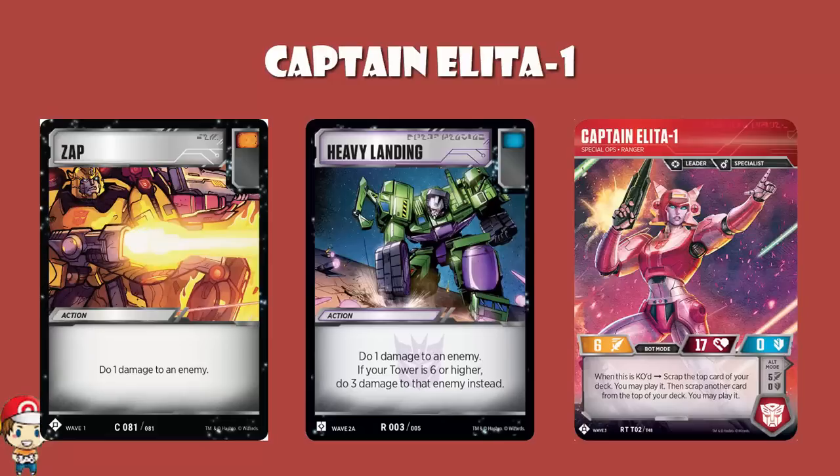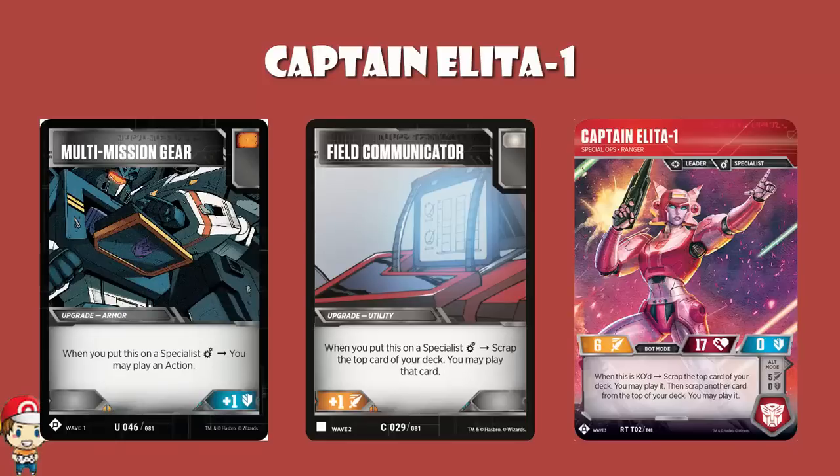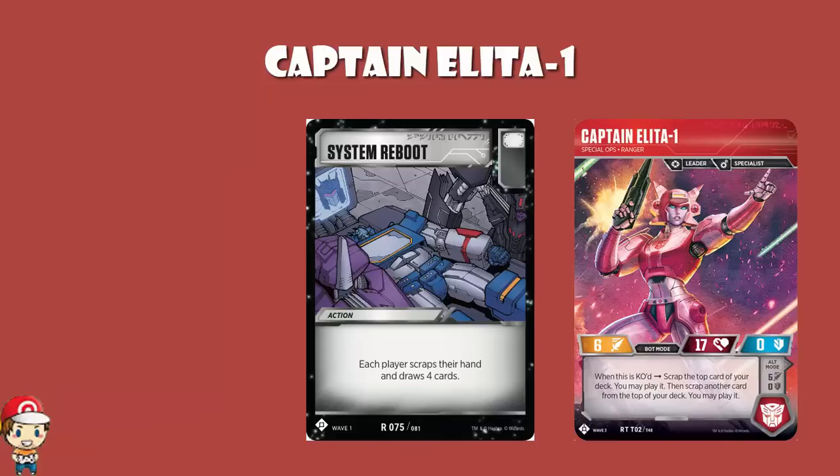And of course, maybe you hit that Field Communicator — got a white icon, gives you plus one attack and lets you play the top card of your deck. So you attach Field Communicator, but then you go through your deck again and play the next card, which is pretty gosh darn cool. Or maybe you hit a multi-mission gear, and you play it, and then you get to play an extra action from your hand. Or you hit multi-tool and attach it, and then you get to play an extra tool from your hand. That 'you may play it' is very important, because you might draw a weapon but all your characters have weapons on and you don't want to attach them, so you don't have to. You might draw something like a System Reboot and not want to scrap your entire hand and draw four cards. So it's pretty important that it is 'may' rather than 'must.'